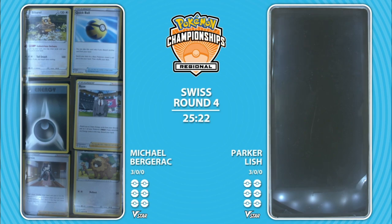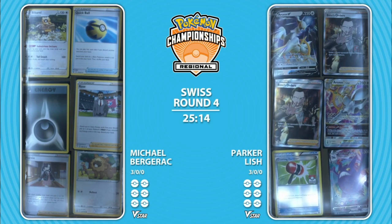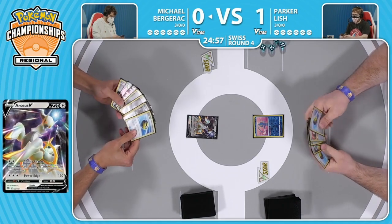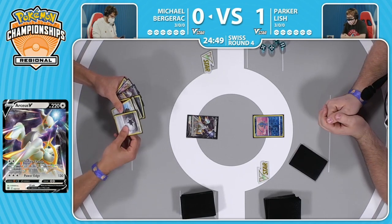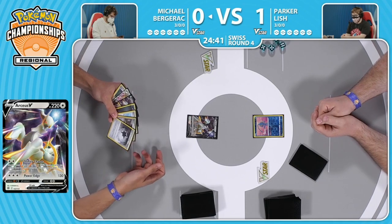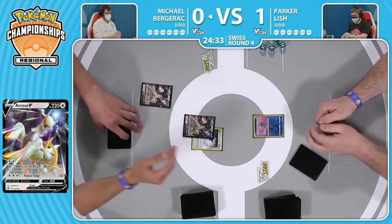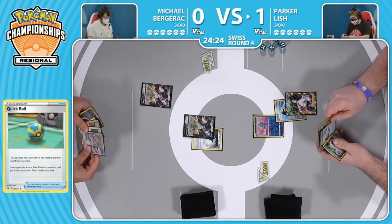We're here for the prize money, we're here for these packs, we're here for some good gameplay - and sometimes you've got to rent a car. A little awkward for Michael here, considering the matchup. The Rose in the prizes - we saw how beneficial that was. Two Boss's Orders for Parker there could prove a little horse for wear as the game goes on. We've got to repeat: Michael with the Arceus V in the active, Parker with the Manaphy - but as we saw, this Manaphy is just perfectly fine chilling there turn after turn. It is interesting that Michael opted to go first again.